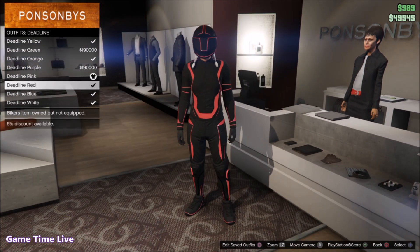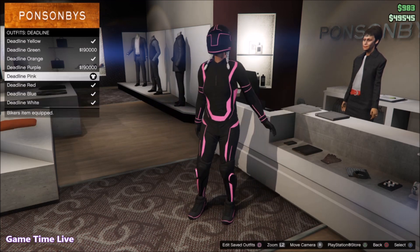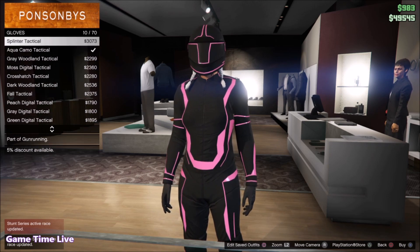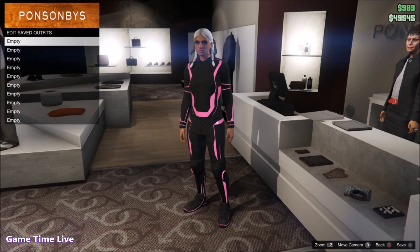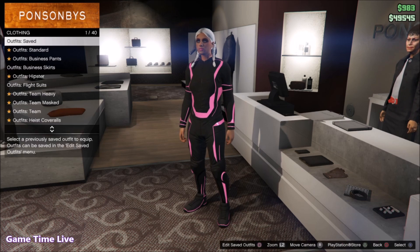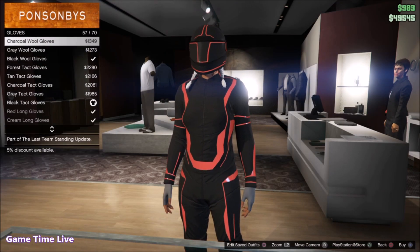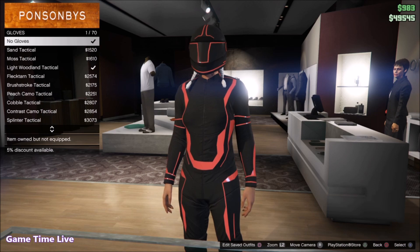I'm going to use the pink outfit, the red outfit, the blue outfit and the white outfit. You can't use the orange, yellow and the green Tron outfit — I'm not sure about the other ones. But for now I'm just going to use these 4 colors because I think they look the best for the female character.